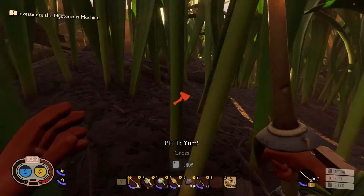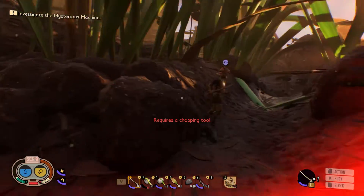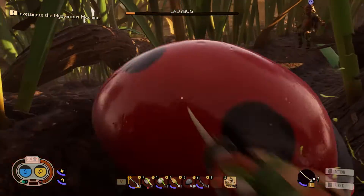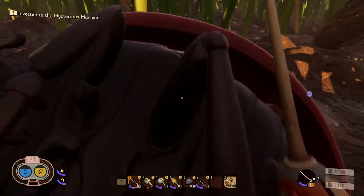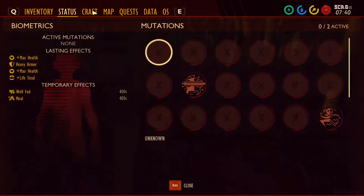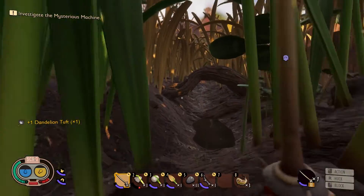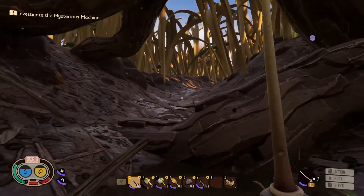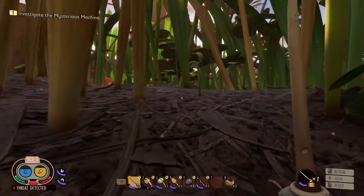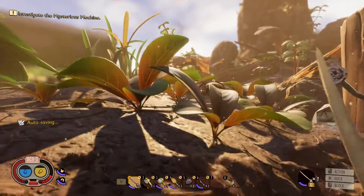Oh crap, oh crap — one sec. Got him! I got a ladybug part. Okay, let's go to the research station. Oh, that spider — I don't see — oh crap, it's an orb weaver as well. They're not as bad as wolf spiders. That poison damage is so bad. I'll go the opposite way.